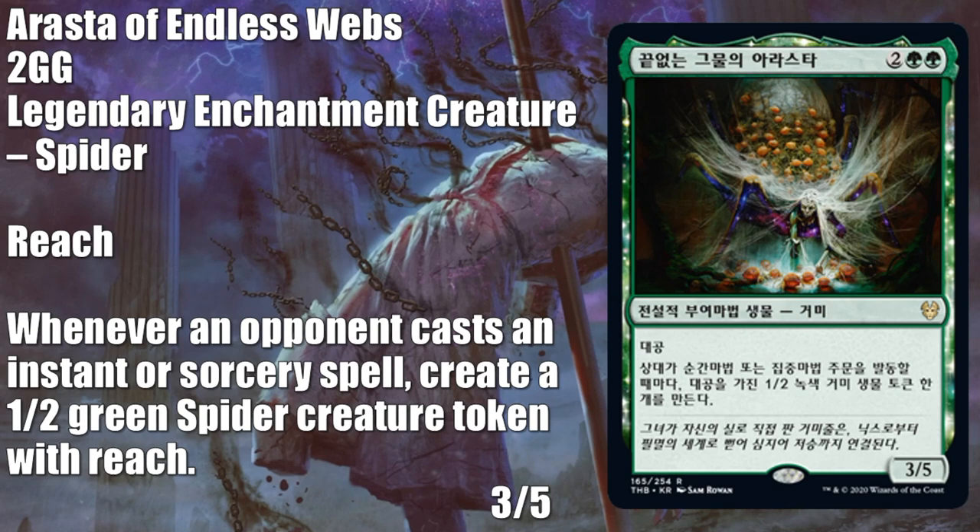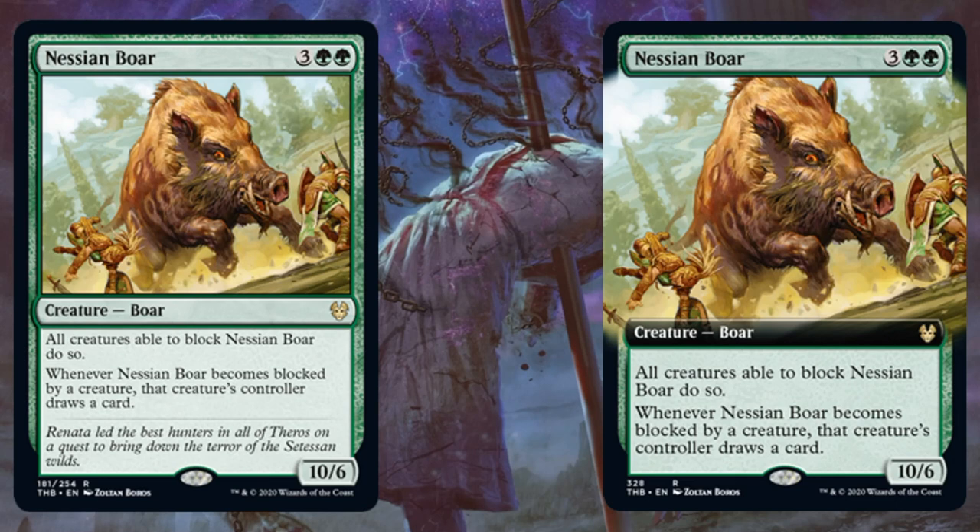Nessian Boar. I've been pretty high on a lot of the rares and mythics in this set — I think Wizards has really brought it so far. This one, maybe not so much. Here's my issue with it: 5 casting cost, 10/6, no trample, no evasion. All creatures able to block it do so — it does have a built-in lore, which is not always a bad thing. Sometimes you can close out a game with something like this. However, what scares me is the next line: whenever this becomes blocked by a creature, that creature's controller draws a card. It's very possible you could be in the middle of combat, maybe even winning that game, and your opponent could draw an answer. In standard where everything is so powerful and people have powerful answers, I don't want to give them opportunities to see more cards, even if I think I'm going to close out a game. It's just too high variance.